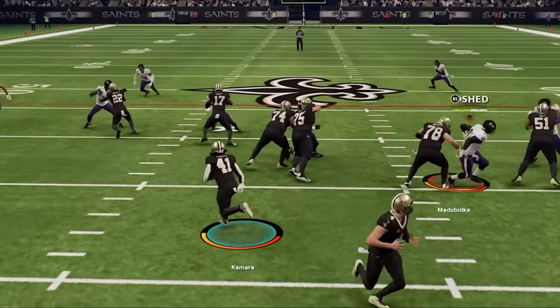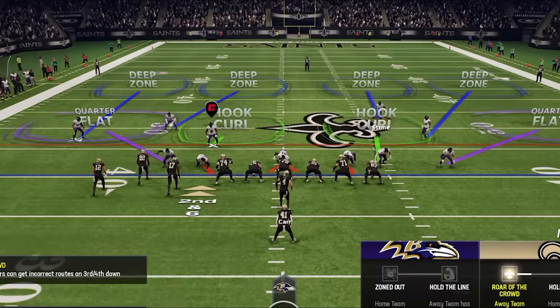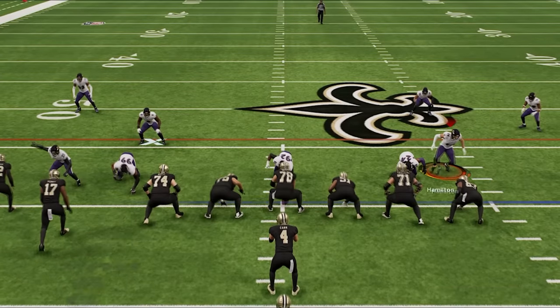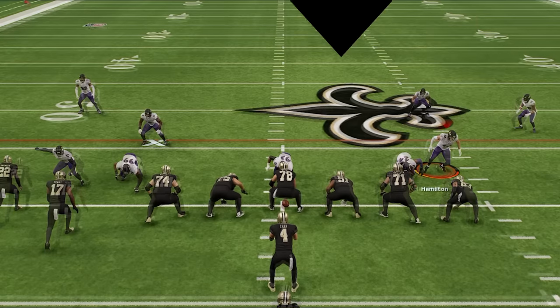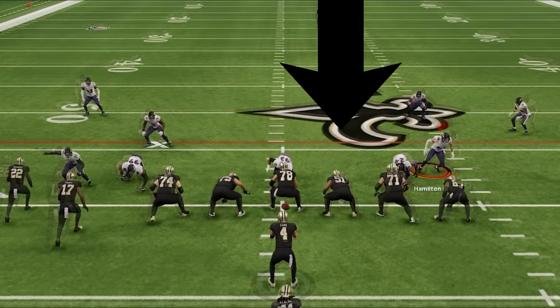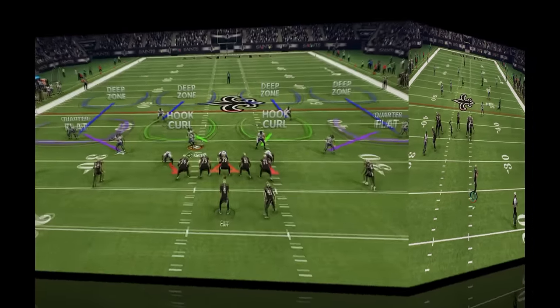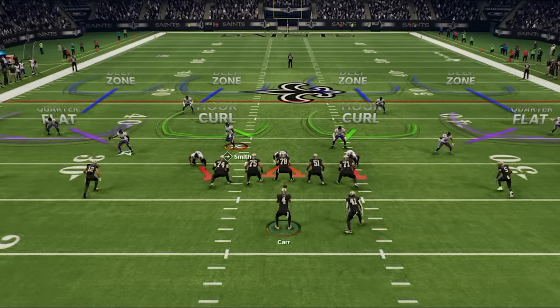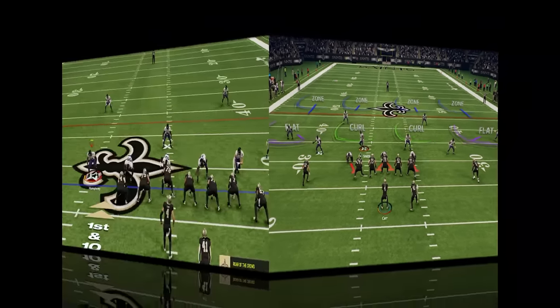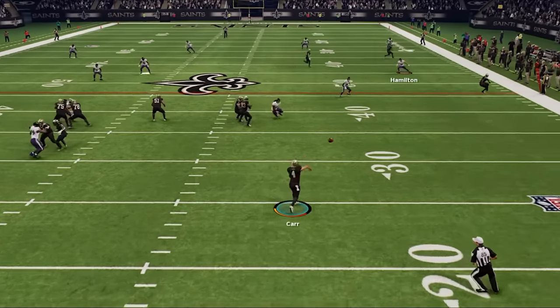The best way to set up run defense, especially against tight formations, is to base align and bring the safeties down into the box. After that, move the middle linebacker over and use the box safety on the line, standing him up over the guard gap like a sub-package linebacker. This setup almost looks like a 3-4 odd with cornerbacks on the outside instead of linebackers — more speed and coverage ability, just with less size. This makes it one of the most versatile defenses in the game, as everybody is covered and he throws the ball away.